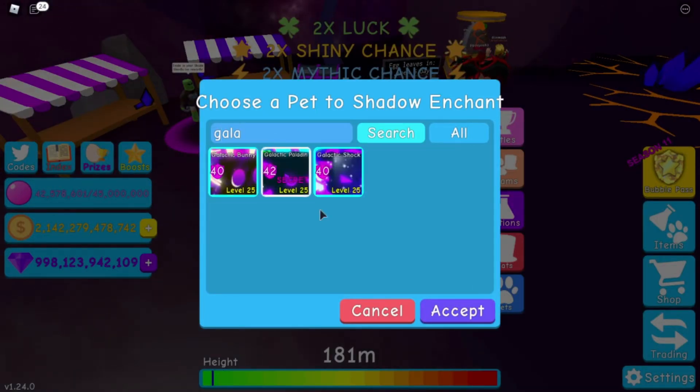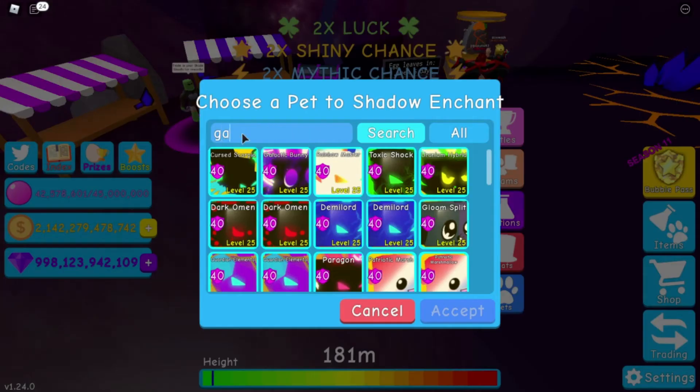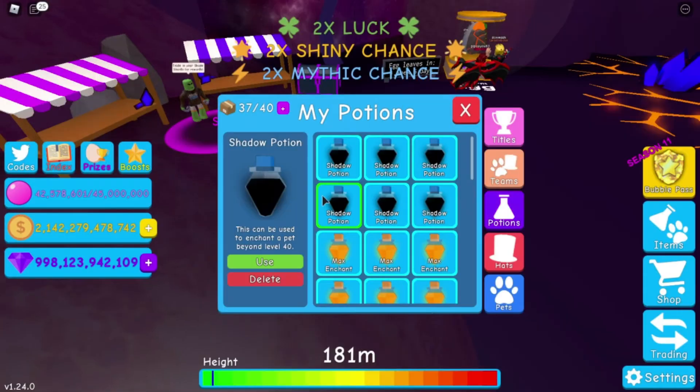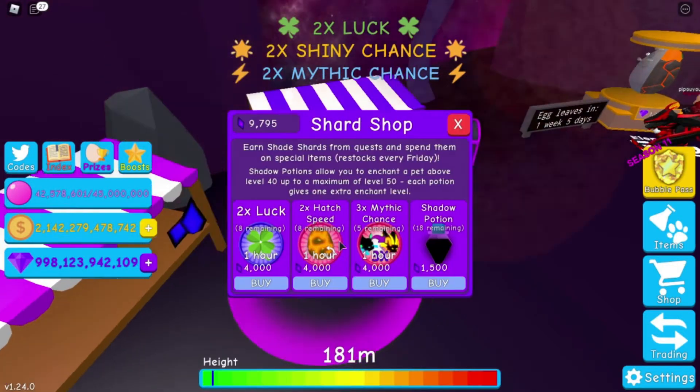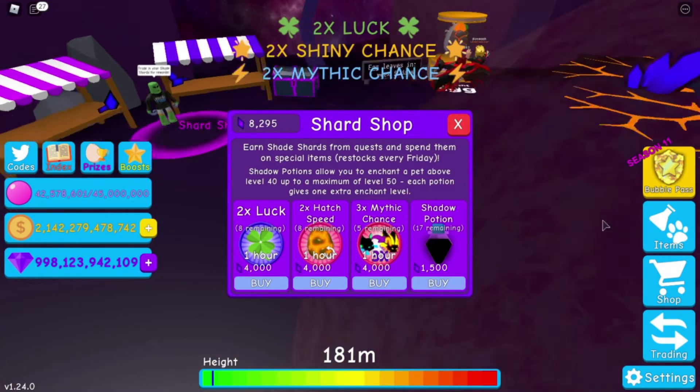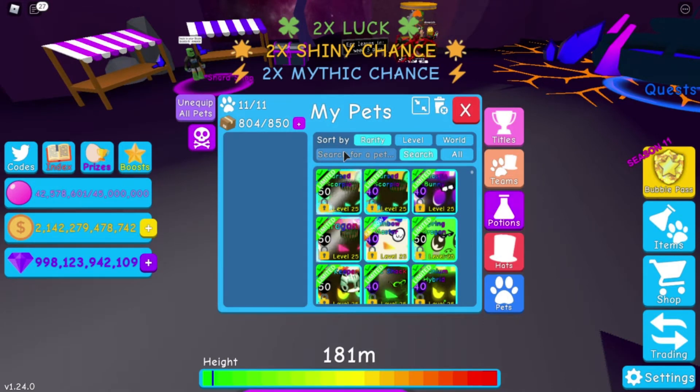One thing that is actually annoying is that I have to search the pet every time. The pet is already over 14 enchants but it does not show up in here, which is a little bit annoying. Alright, here comes the last potion. There we go, and boom.